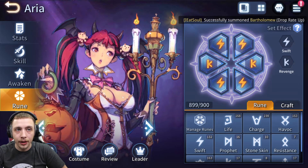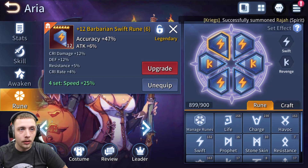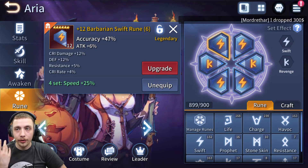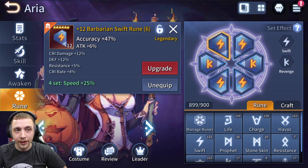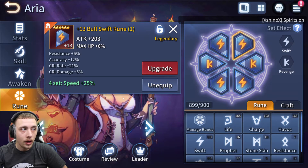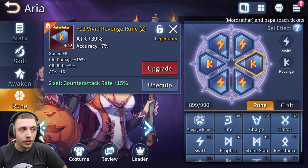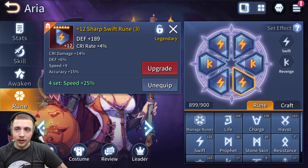So I switched her over to this build with an attack slot 2 instead of HP, and slot 6 accuracy because I really want her to have 100 accuracy. I could put her on a full damage build, which we might do today — I'll probably switch runes with somebody else and see the damage difference between this set and a full damage set. I think this hybrid build is actually going to be a good general build. Slot 1 has resistance which we don't want, crit rate 21 — I can't believe that rolled — then crit damage 5, attack slot 2, speed 8, crit damage 15, crit rate 9.